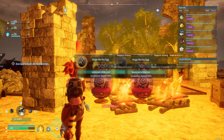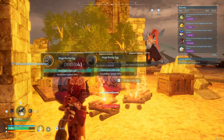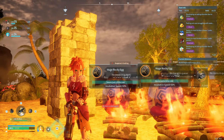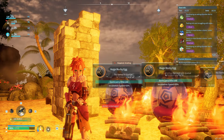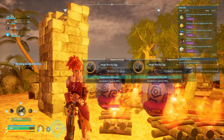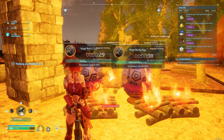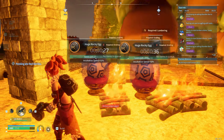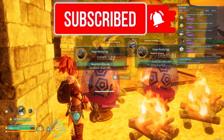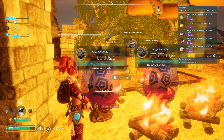Hey guys, what's going on? Welcome back to the channel. In this video, we are doing the duplicating egg glitch. We have my incubators right here, and we are going to use these to duplicate eggs in no less than 10 seconds — that is how long it takes to clone an egg. Keep watching until the end because I will also show you a cool little trick to making pals that hatch from these eggs way, way stronger than normal pals.